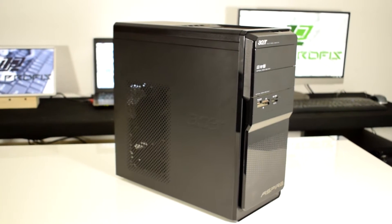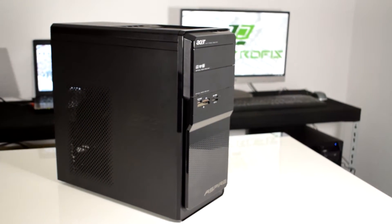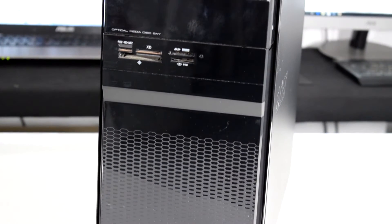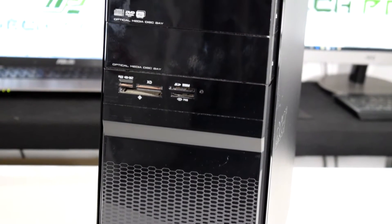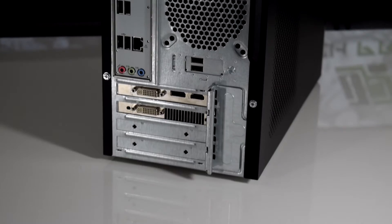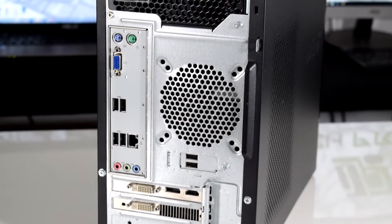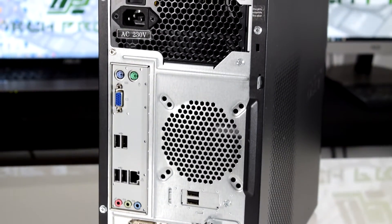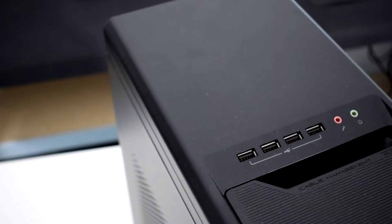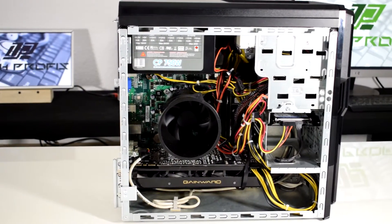Today we will continue transforming our pre-built Acer desktop PC into a gaming rig capable of playing many modern games in 1080p on a budget. Why buy a new computer when you can upgrade yours and save some extra cash? In a previous video we upgraded the CPU and RAM spending only 30 euros, managing almost 70% more performance in benchmark tests. That's a really nice upgrade for very little money. Link to that video is in the description below.